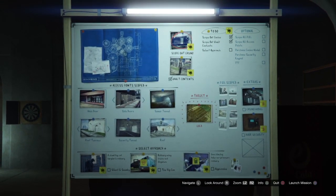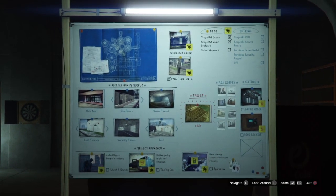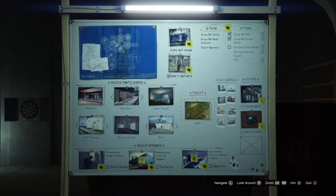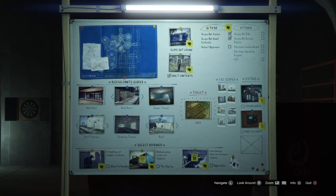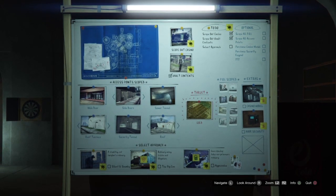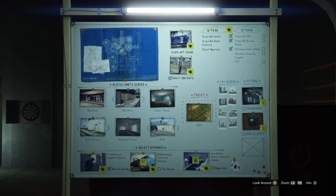What I've done already is the scope out — you just go to the casino and scope it out. Down here are all the areas: the main door, side doors, sewer tunnel, and all that other stuff. Then another one I did — you went to a guy, killed him or hacked into his phone, then went to the casino and tried to find a signal. You go on your phone, there's an app at the bottom right corner, and when the bar gets bigger it means you're getting closer. You figure out what you're going after — the last one is gold, and that's what we're going after.